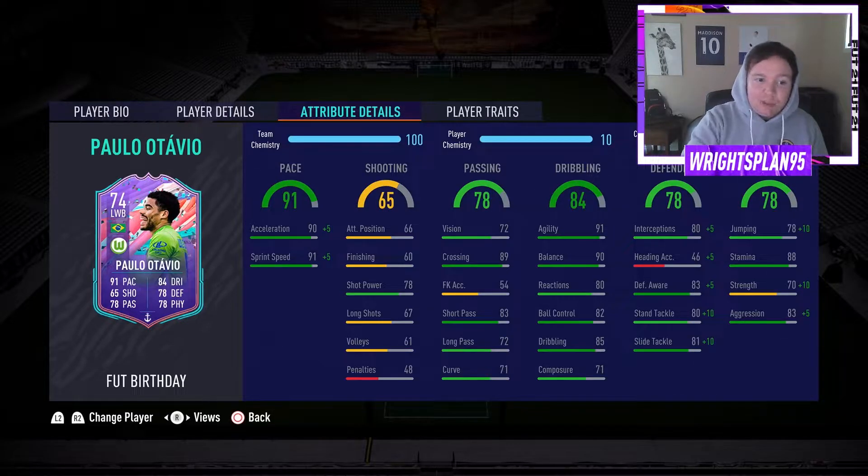Looking at his player attributes in detail: 90 acceleration, 91 sprint speed. Shooting wise, pretty average — he's got 78 shot power and then 16-7 long shots. Passing: 89 crossing which is massive from the wing back, especially in the style I like to play. I like to have attacking wing backs. 83 short passing, 72 long passing and 71 curve.